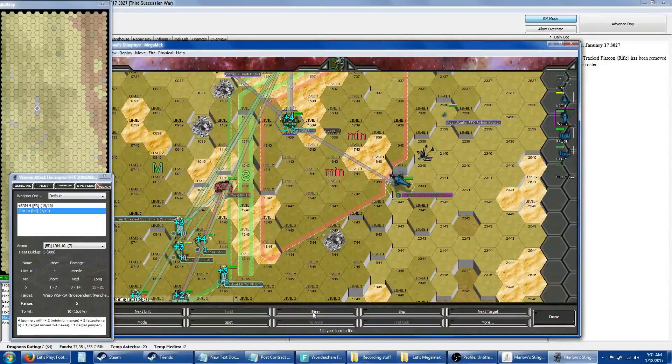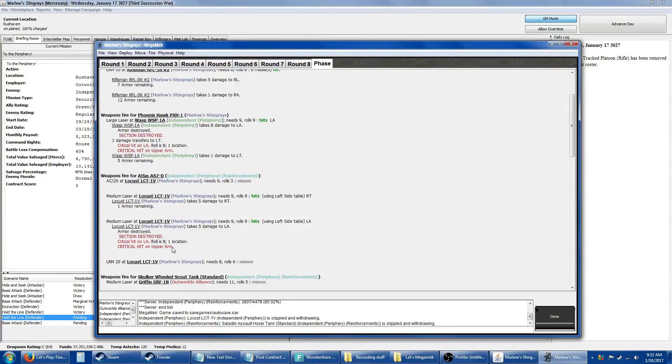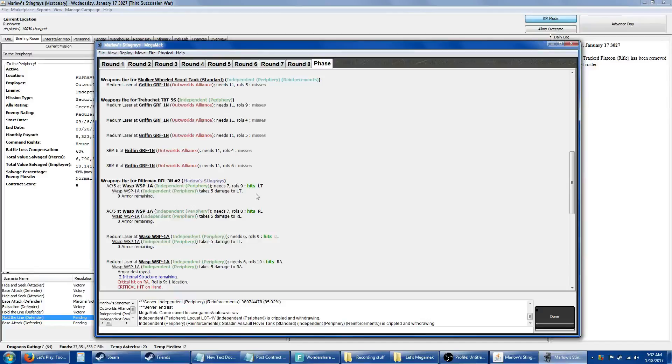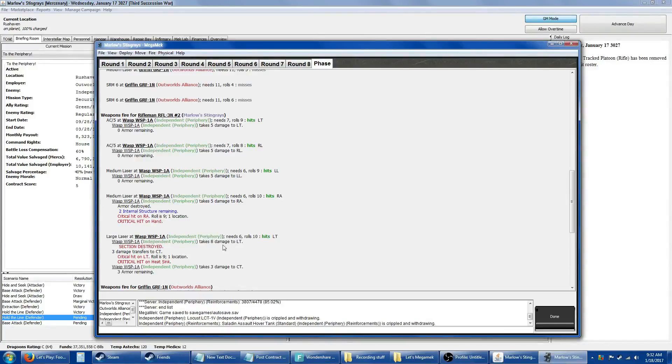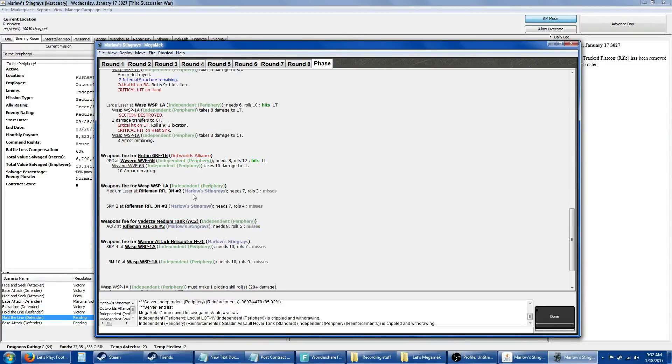We'll continue focusing on the Wasp. Jenner on the Griffin — missed. Vedetti on my Rifleman — missed. Wyvern on my Rifleman hit with some LRMs. Phoenix Hawk hit with a large laser, destroyed the arm, went left torso. Atlas hit with medium lasers, destroying the other arm — still going. Trebuchet missed. Rifleman stripped armor off a bunch of things. We've blown off side torsos — if you'd just focused that a little bit you would be dead. Oh wow, you actually hit something with your PPC — aren't you special.